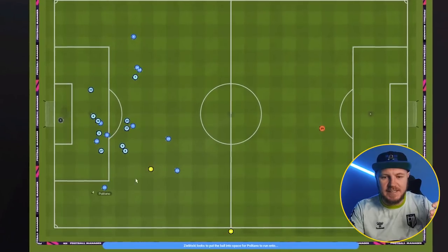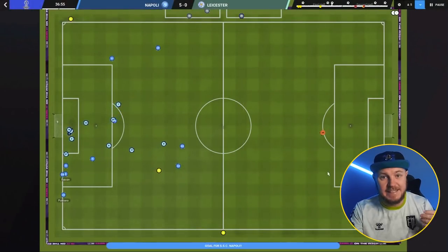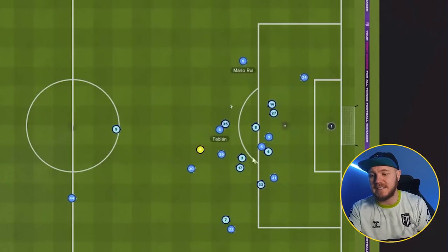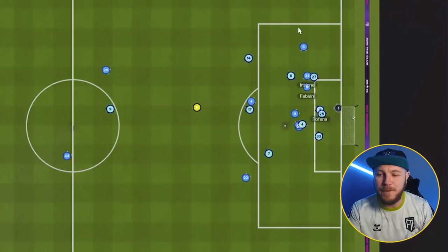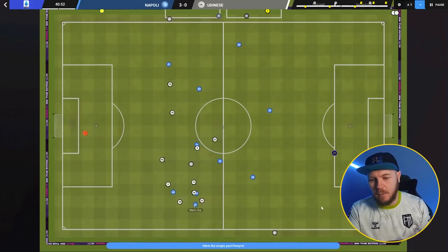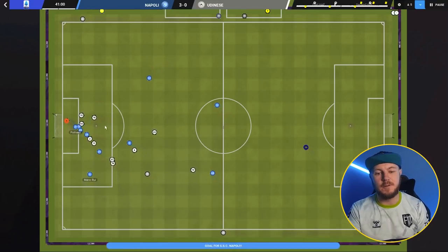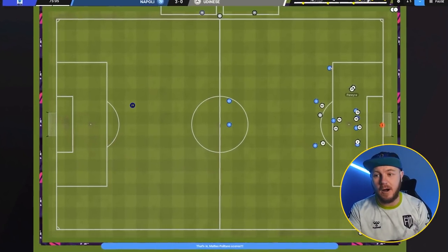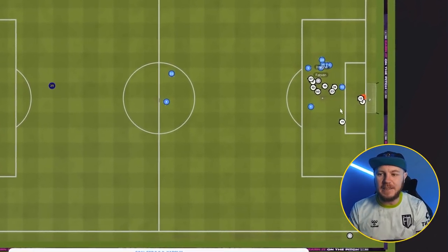Let's look at some of the goals scored in that 5-0 Leicester game. On the attack, look how many chances we create from having more men in the box - Fabian, left unmarked, runs in and bags himself a hat-trick. Mario Rui creates an overload, Insigne gets back onside, Fabian taps in from a low cross. Later in the season, Mario Rui does fantastic work down the left creating a back-post overload - three guys there with only two marked. Even from free kicks you've got so many men in the box, creating easy tap-in opportunities.